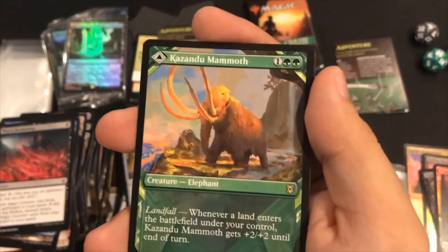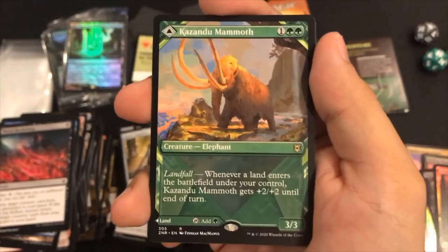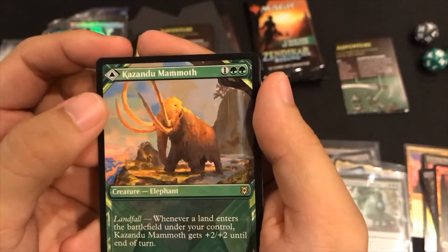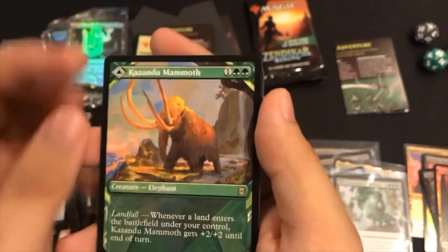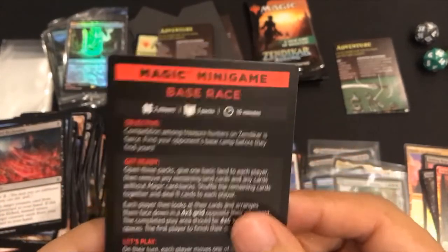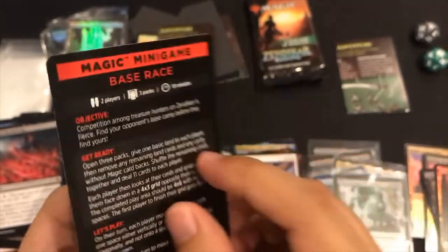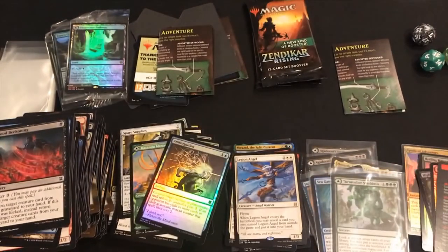This is our big finish - or as I like to refer to it, dessert number one. Big finish has a Commandu Mammoth and it turns into a land also if you like. Anti-Cognition. And then the epilogue, or dessert number two - which usually you're full by now so it doesn't have to be super awesome. It's either going to be a token or an ad slot. Okay, pack number two!